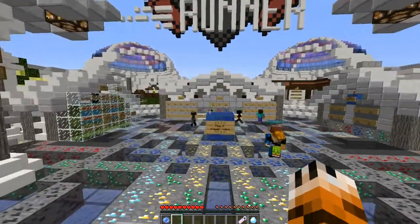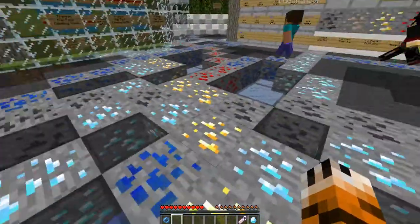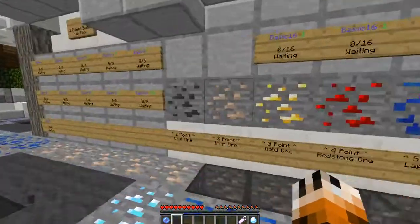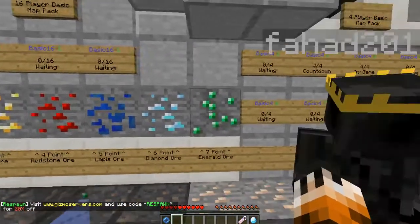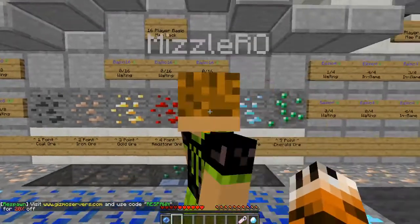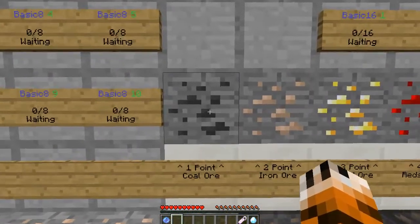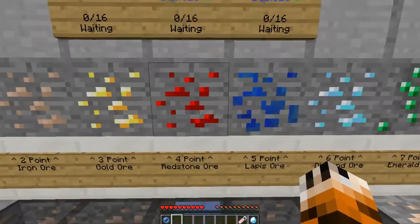Welcome to the Point Runner lobby. In this game, you run around and the blocks behind you disappear. Each block you run over gives you a different point total, and the person with the most points at the end — either when the time limit runs out or when everybody dies — is the winner. Coal is one, iron two, gold three, redstone four.